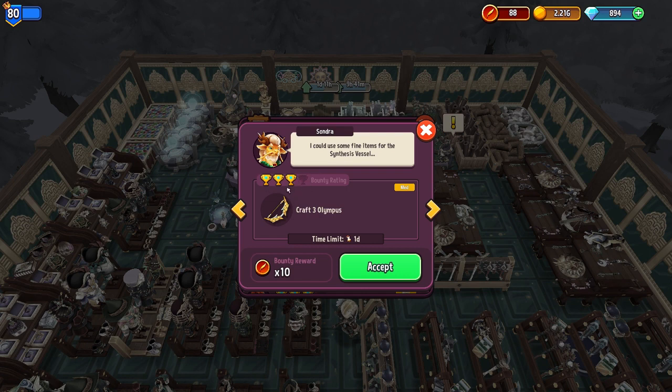I actually have a perk that adds another trophy — typically three is the top, but this adds four. So to get this, I'd have to go in and craft three Olympus bows. Another bounty would be surcharging, which is something we're already trying to focus on. We can take that and try to get a quick five bounty reward points and two trophies.